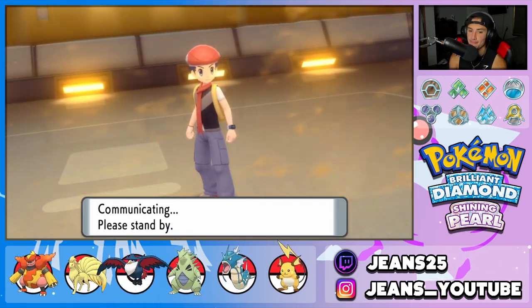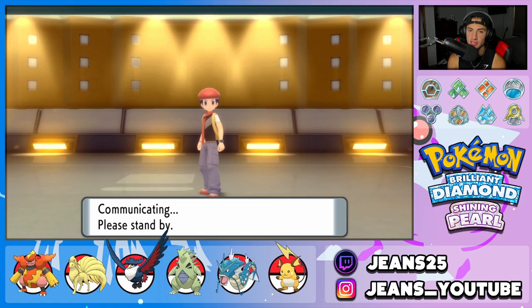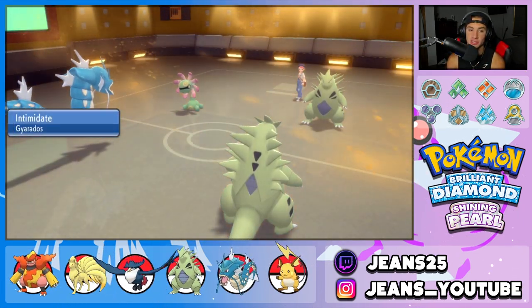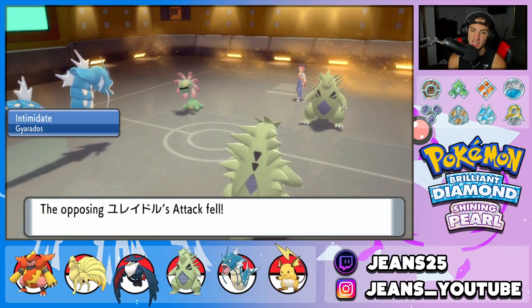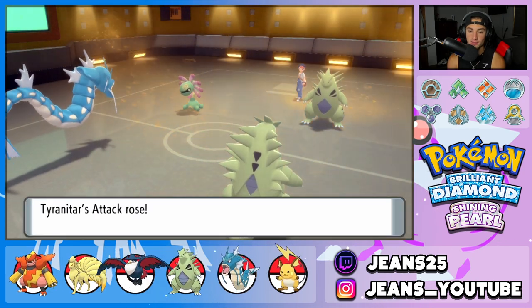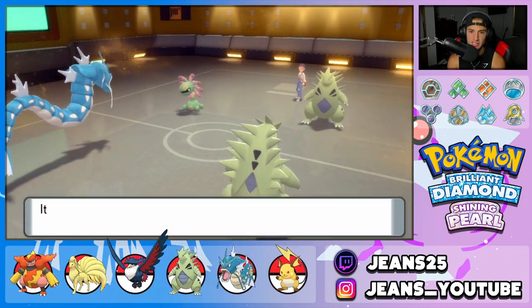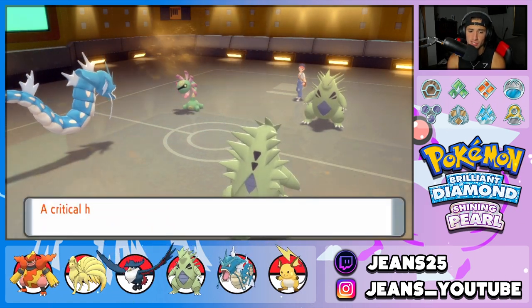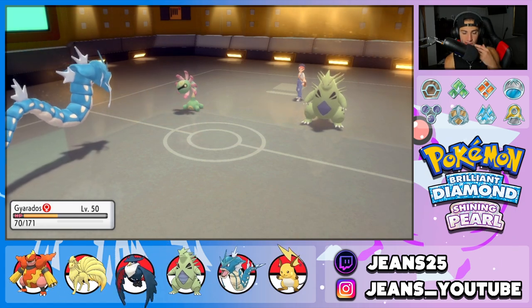I think it's going to be my play — just go for Dragon Dance. I can't go for a Water move into Cradily since it has Storm Drain, so Ice Fang is the play. I'll withdraw Magmortar and swap Gyarados in for the Intimidate, which is huge. Cradily is going for Ancient Power, and I'm Dragon Dancing up — I already have the Speed boost, which is gorgeous. But a critical hit Giga Drain into T-Tar really hurts.